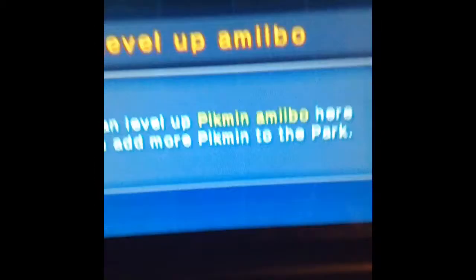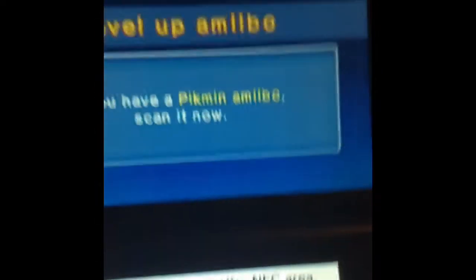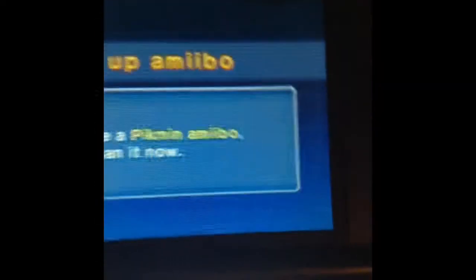So let's get to it. First thing you do is go to Pikmin Park and tap the amiibo button. Here you level up your Pikmin amiibo. You scan the Pikmin amiibo so you can upgrade it to give you a certain amount of Pikmin at Pikmin Park, and a level.